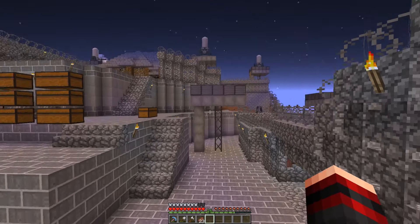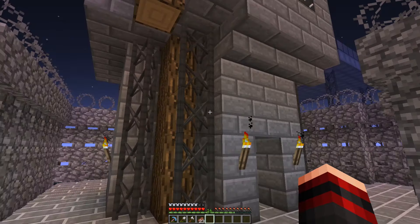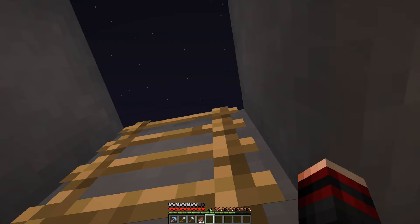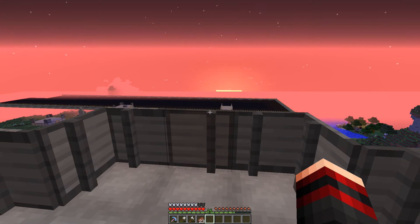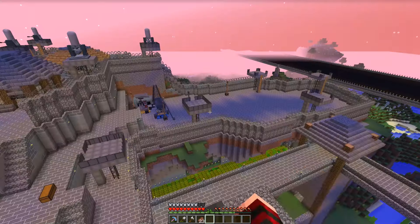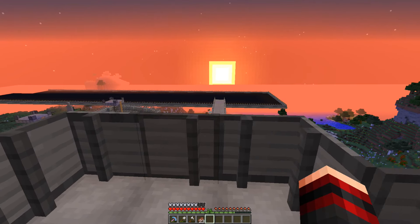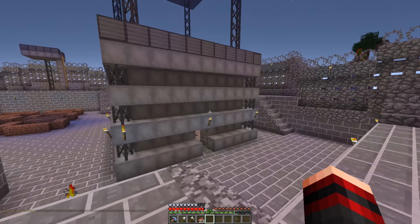We have this scout tower which is used to look around — if anyone's going to come by, we can literally spot them out. It has a few layers in case we need higher ground, and it's well protected. Unless someone has a rocket, they can't really shoot us down from there. I need to place one or two turrets over there for safety, but the scout tower is going to remain as it is for now since it doesn't really need changing.